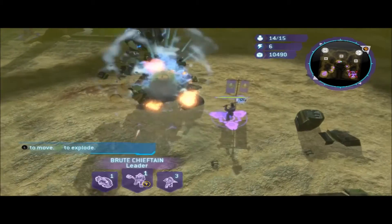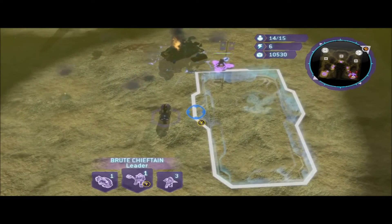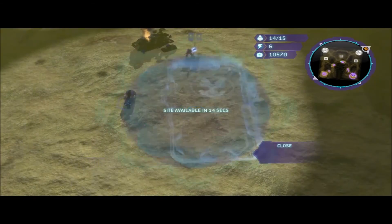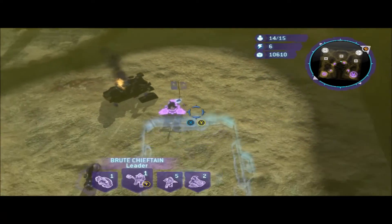And if it's a Covenant leader that you're using, just create a temple right off the bat and it'll spawn your leader immediately onto the map. Just bring your leader right over to the opponent's base and use his leader power to destroy it. And that will net you some quick wins with every single leader.